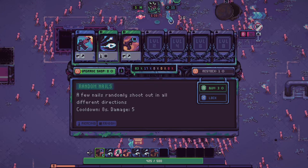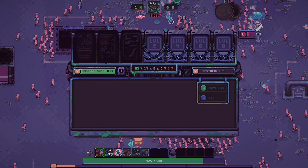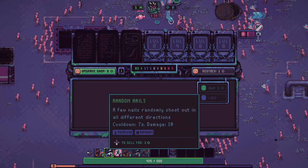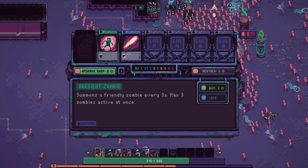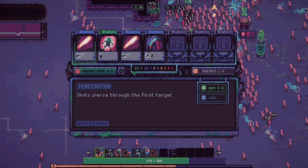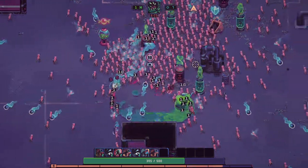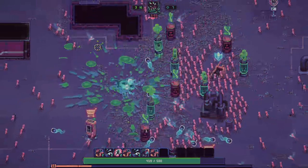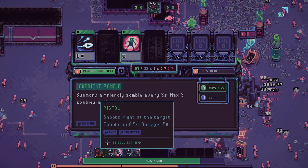A second level two nail, a second level two gun. Now what is this - the assault rifle? Let's try this. I should still have plenty of room to get three pistols and three nails. We'll take a pistol. A bit of an upgrade there. What is this - shots pierce through first target? No, I don't want to lock that one, I think I'll just get out of here. Some health, some DNA - whoa, nice explosion there, good.